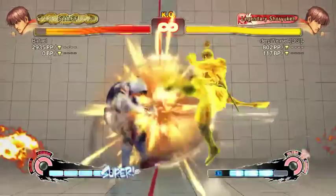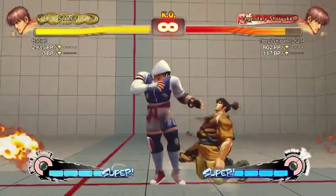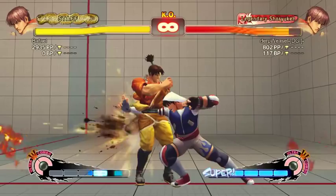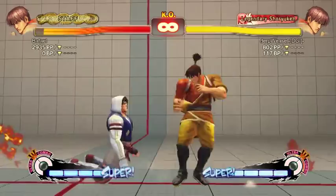I used to use the overhead fake when I'd dizzy someone with not a lot of health left — you can cancel it into a focus attack, costs two bars. With red focus, you can cancel the overhead into it and get an automatic level one crumple with three bars. Honestly though, you should mostly just stick the overhead out as a mixup rather than relying on the cancel properties.